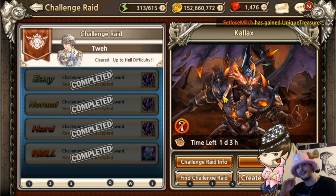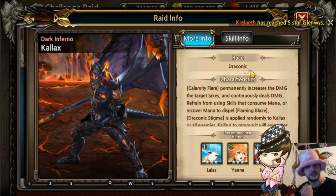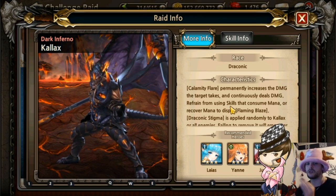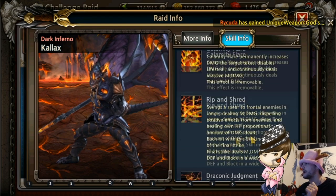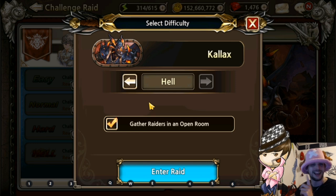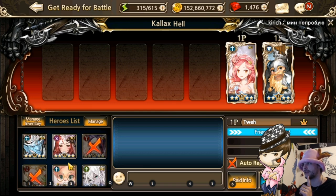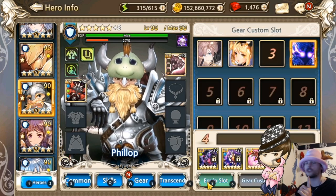Now let's look into specifics when facing specific bosses. We have a challenge raid on Kallax - to my knowledge one of the hardest ones you'll face right now. If we check boss info, he's draconic, so if you have a draconic mask - I've got a three-star - that lowers his damage. This guy deals magical damage, which means I can get gear specifics. Let's try hell mode with the tankiest guy we have - Philip did some of the best tanking he's ever done - and we'll use the gear we just used.